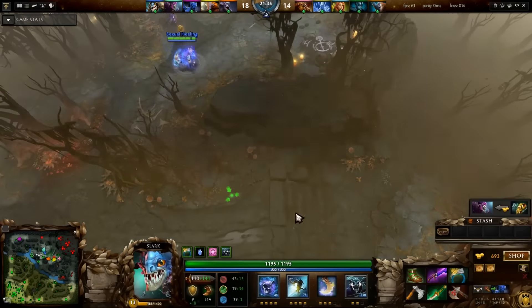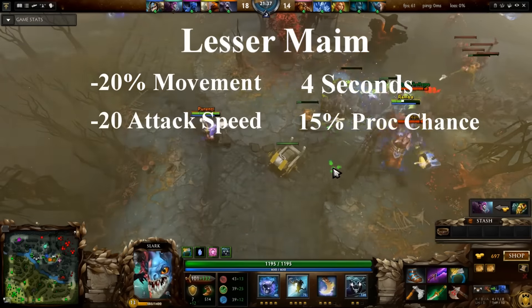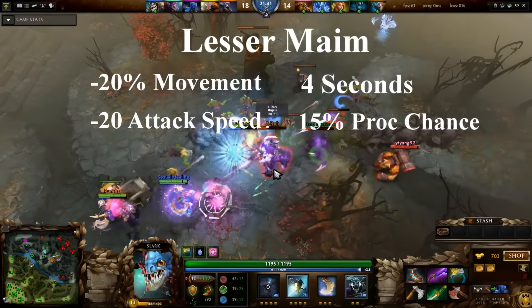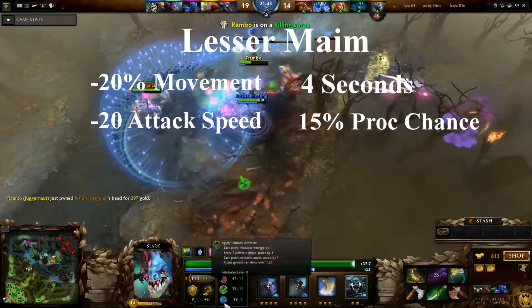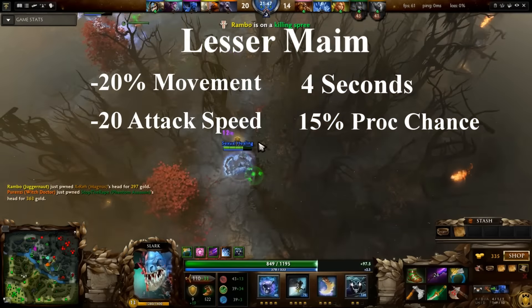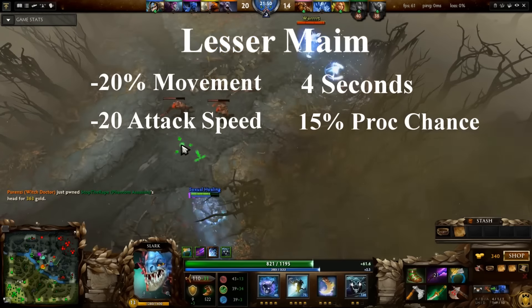Sange grants your hero a passive ability called Lesser Maim. Lesser Maim will slow the enemy's movement by 20% and attack speed by 20 for 4 seconds, with a 15% chance to proc. Lesser Maim does not stack, but each proc will refresh the duration. Lesser Maim does stack with Maim from other items, though.